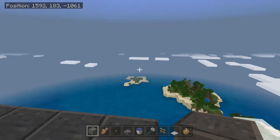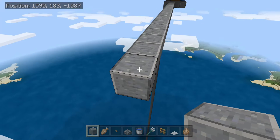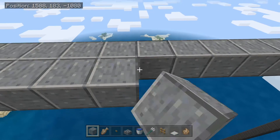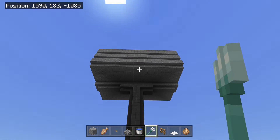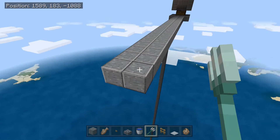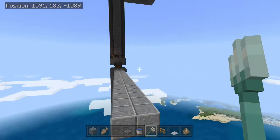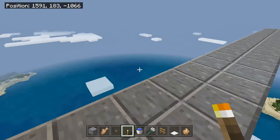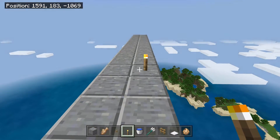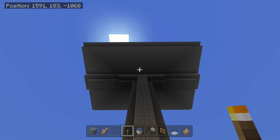From this chest, go 25 blocks out — this is where you'll stand when you AFK at this farm. I would definitely advise making a safe little room for yourself so no phantoms or mobs are able to get you. You're definitely going to want to light things up around here so no mobs spawn on the platform and all of them are spawning up in the farm.